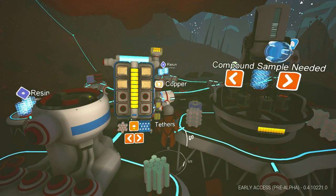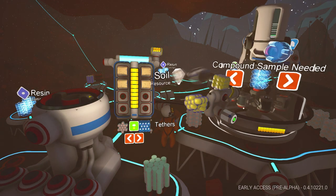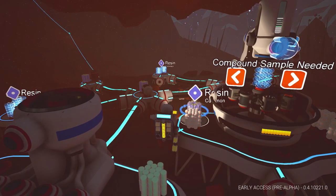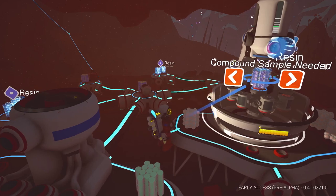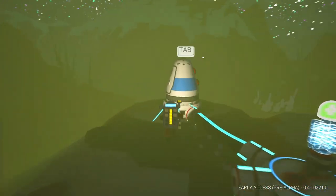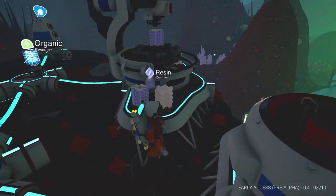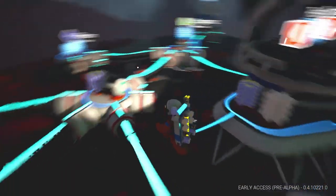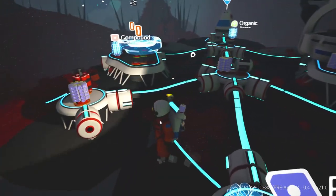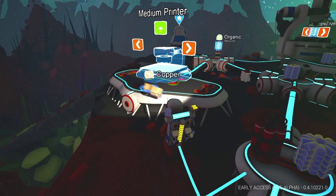I also need some more resin. Is there seriously a storm right now? This is terrible. We got some resin - we'll just do this one. There's a storm, gotta hide! We survived the storm. Now we have some resin to grab - let's go ahead and build this medium printer.